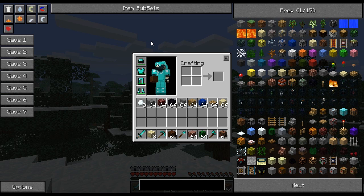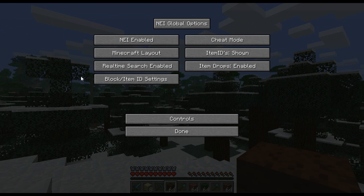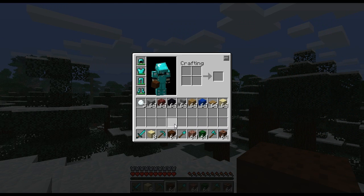You can also edit item subsets through a config file that allows you to make your own custom subsets. I personally don't know how to do that and won't get into it during this video, so I apologize for that. A few other things to look into under the options menu at the bottom left corner: pay attention to NEI global options and NEI world options. Under NEI world options, these are settings for this specific world — you can enable or disable NEI entirely. With NEI enabled, pressing O makes it go away so you can't accidentally spawn items.